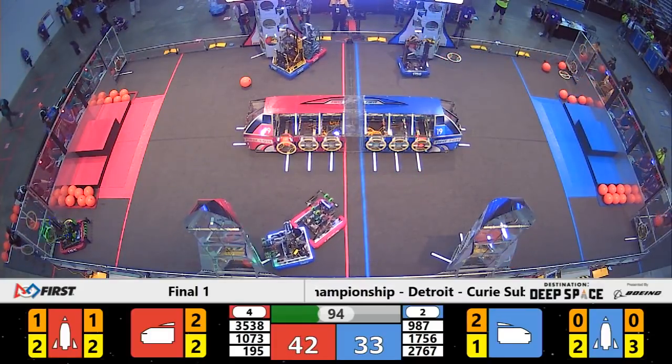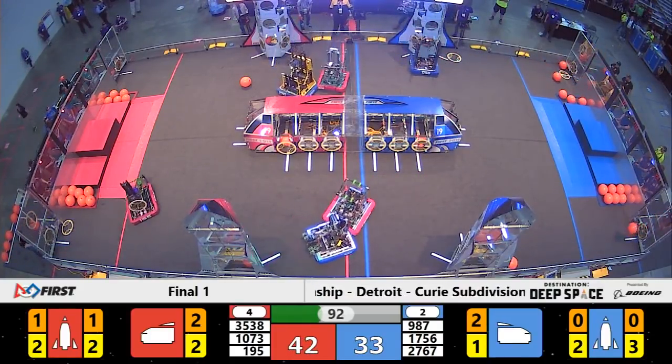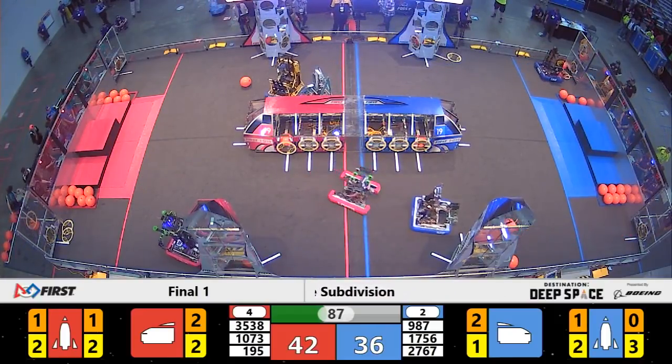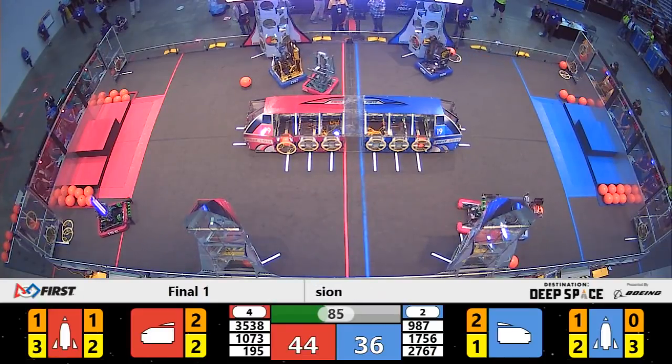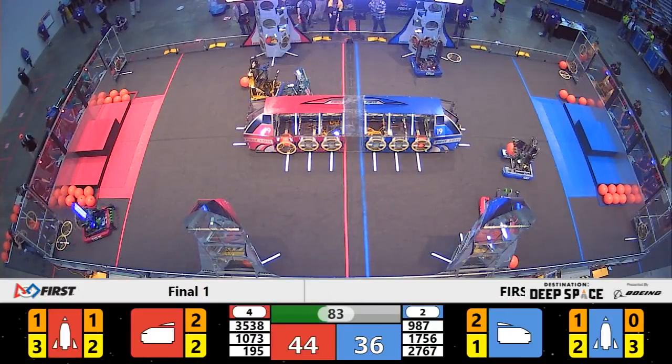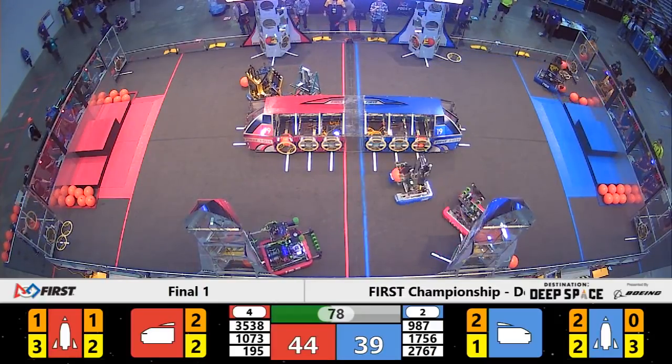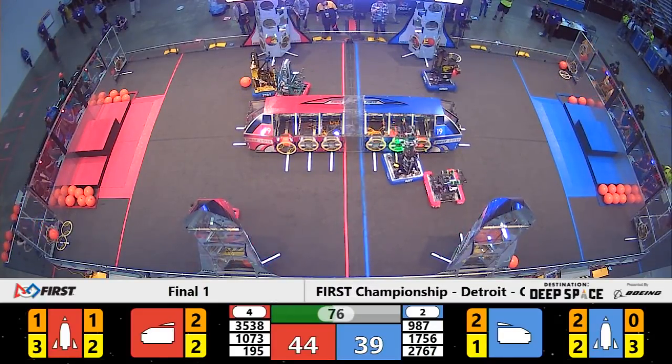1756 Argos — they have two hatch panels on the lower level of the rocket for Blue. Now they're working on getting another piece of cargo. RoboJackets and Strikeforce are battling it out, with Strikeforce playing some really tough defense up against 3538, with a minute and 15 seconds remaining.